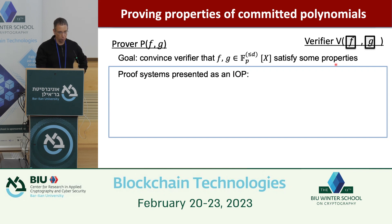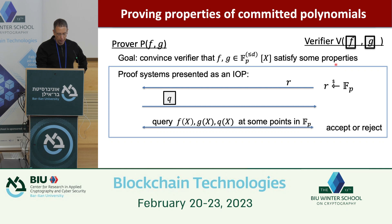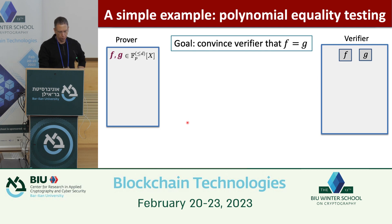This is described as an interactive oracle proof (IOP): the verifier sends randomness to the prover, the prover sends back commitments to polynomials, the verifier queries those polynomials and decides to accept or reject. When compiled to an actual protocol, the verifier sends r to the prover, and the prover responds with f(r) along with an evaluation proof that the evaluation was computed correctly.